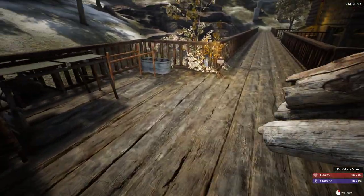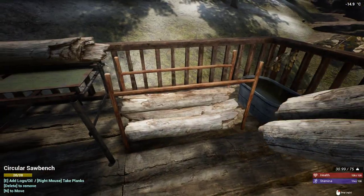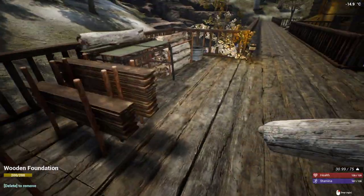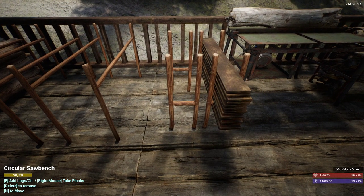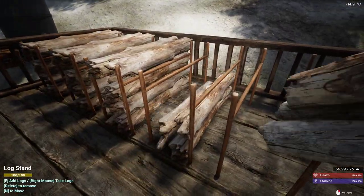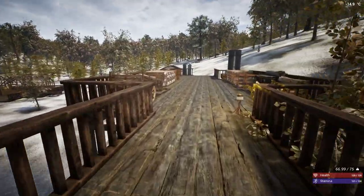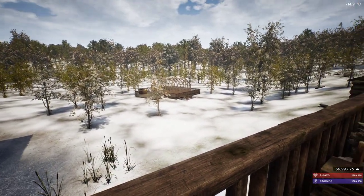Got to keep loading this thing because it won't keep making more planks if I don't. I absolutely love the circular saw — I think it's probably my favorite tech in the game. Here we go. I've also got this almost completely full of wood. I think the other one's empty — it's over there in the field.